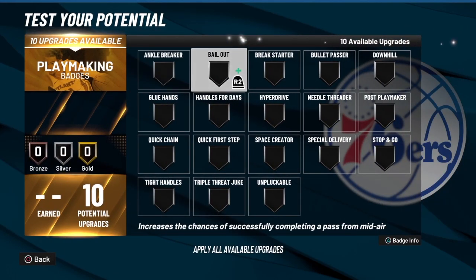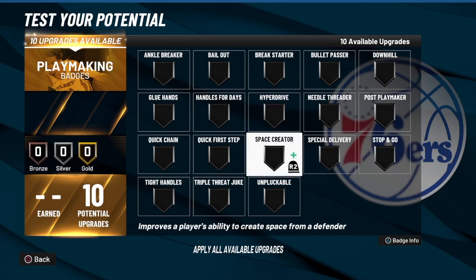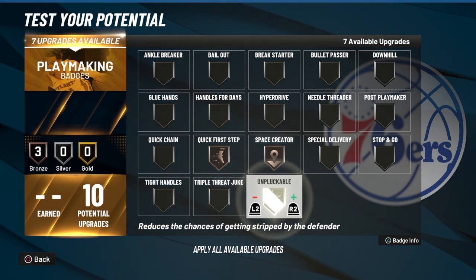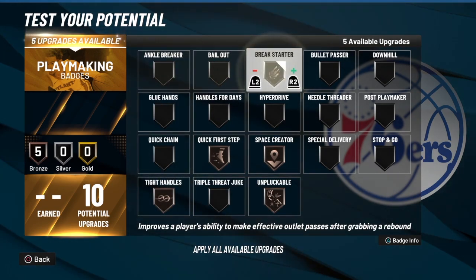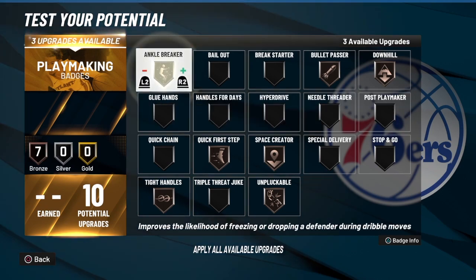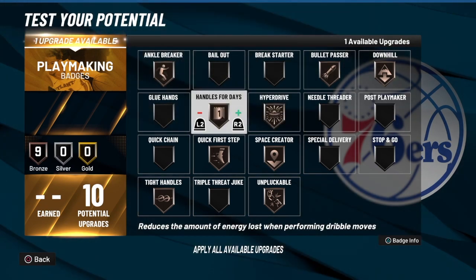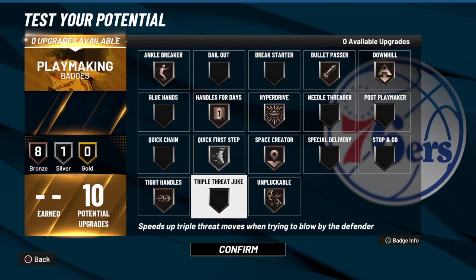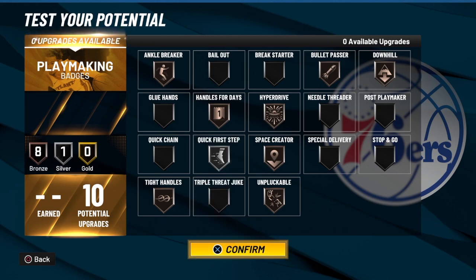For the playmaking, we get 10 badges. I would go with Space Creator, Quick First Step, Unpluckable, Tight Handles, Bullet Passer, Downhill, Ankle Breaker, Hyperdrive, Handle for Days. And with one left, we'll go with Sniper. This is the combination I would use on the playmaking. You may want to do something else — that's totally up to you. But to have 10 playmaking badges on a rebounding wing, I think you're doing really good. When I made my rebounding wing in 2K20, it was really based on defense and shooting, so this build is way better in my opinion.